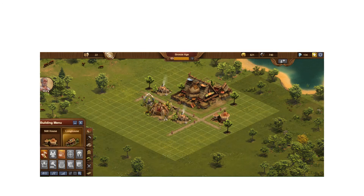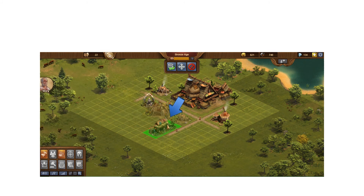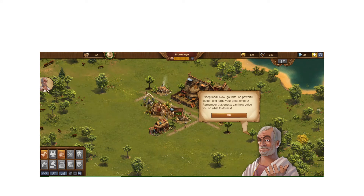He wants me to build a Longhouse, but this is where I differ from the tutorial — it costs 100 diamonds. Normally you can set notifications to warn you before spending diamonds, so you don't accidentally click something. But in this tutorial step I didn't have a choice; it's just part of the story line. My diamond count dropped from 134 down to 34.